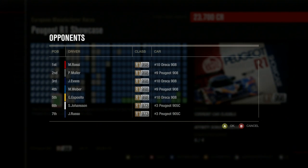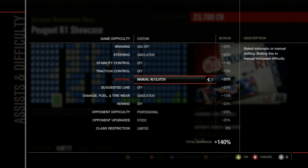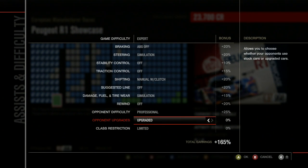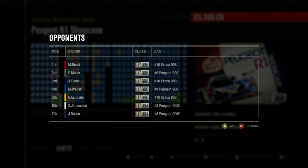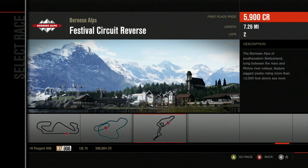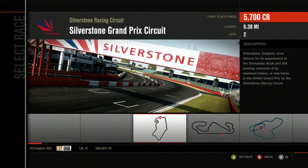They're not upgraded - their 998. Whatever you say, game. This game is a little odd with its upgrades, apparently. Just making sure everything is at its max still. So if I turn AI upgrades on, the PI goes down too, for the 908s. Sure. Anyway, we've got a bunch of two-lap races to do here, starting at Silverstone, so let's go.